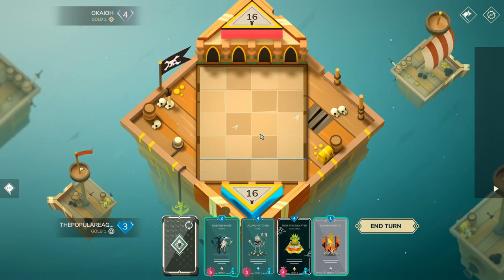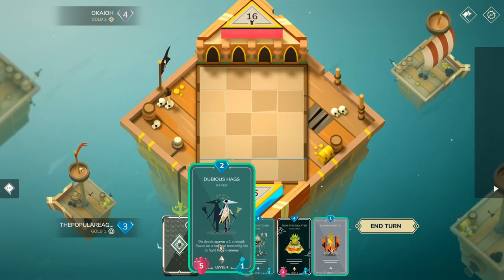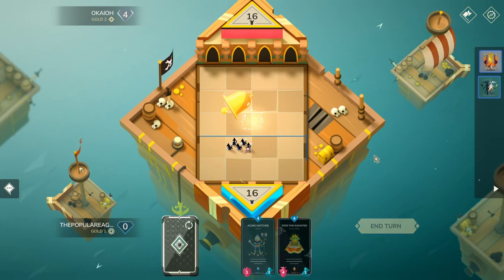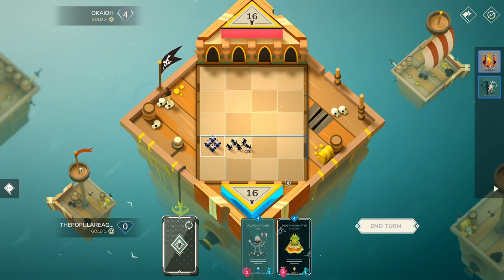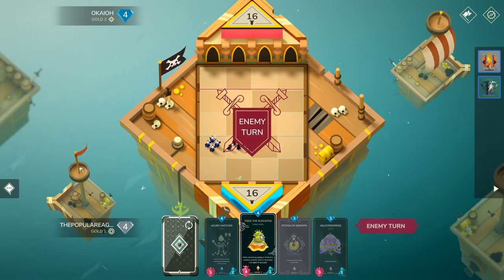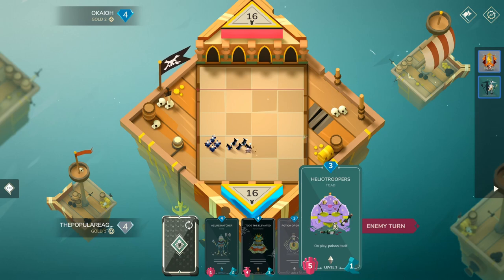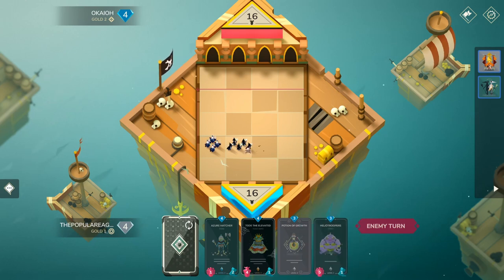All right, we're up against OKO. We're going to push up Bithubius and put down Calm Militia, classic, and then we'll end our turn. We've got two good units here — Azure and Toad — and we also have our Helio Troopers. This is a pretty good hand.